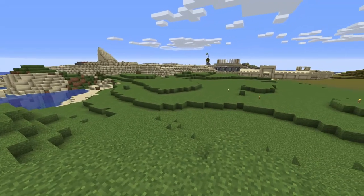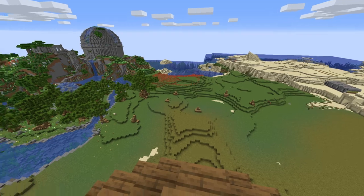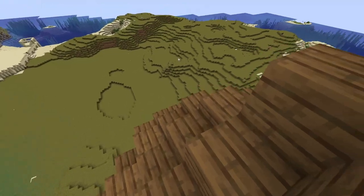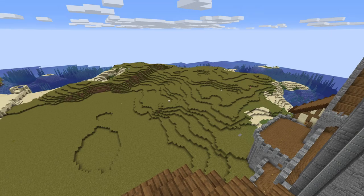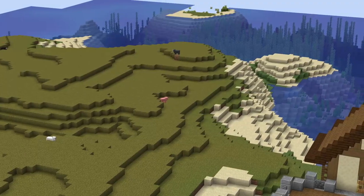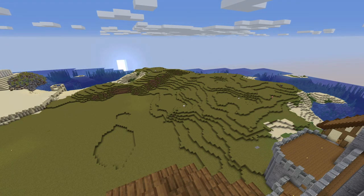Over here where we're looking now, there will be a second poppy field. I also placed a few logs on the ground — these represent where I will build more trees in the future. I filled all the holes, water, and caves in this savannah and got rid of the tall grass. So it's very plain now. We have quite a few mobs spawning, which is good. We're gonna have a sheep farm and maybe pigs and whatever. The savannah is basically ready to be transformed into fields and crop farms.